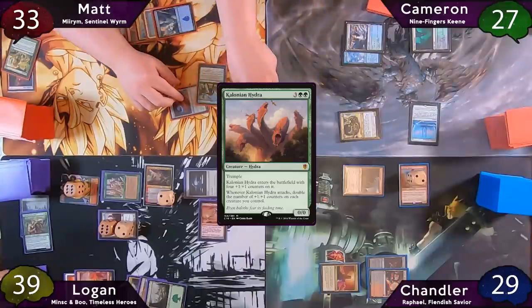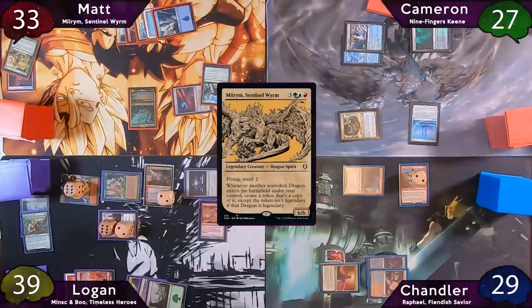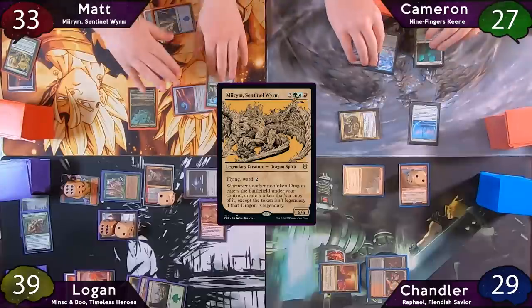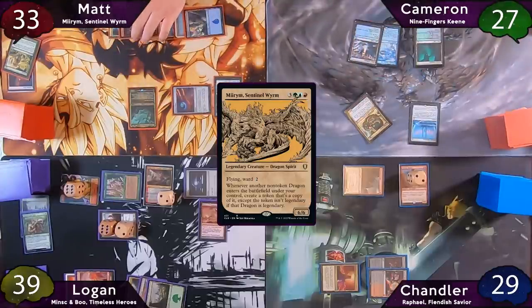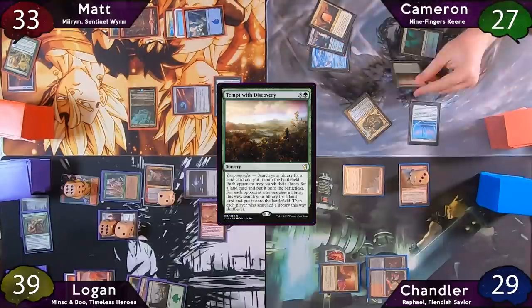On Matt's turn, he taps for five to cast Mirum the Sentinel Wyrm, and when he does, he draws a card off the Uprising. He also forgets to lose a life to his Mana Confluence. Mauler trigger. He misses a land drop and passes the turn to Cameron, who plays his Heap Gate, then taps for four to cast Tempt with Discovery. Mauler trigger.